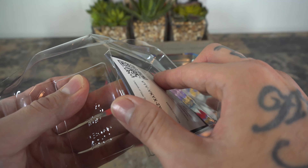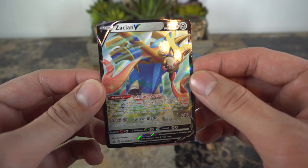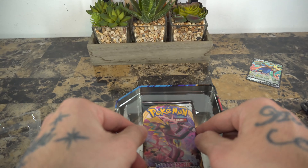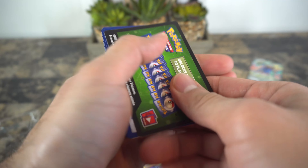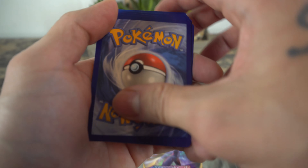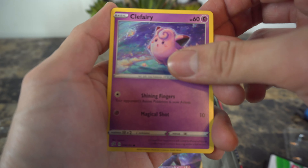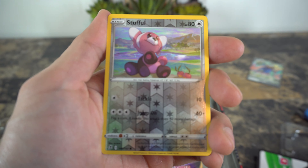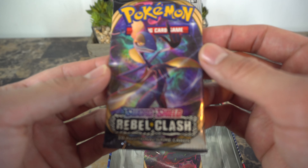There's the code for you guys, and Zacian V — not a big fan of these cards, I don't really like the illustrations, but I do like the Pokemon. Now let's see what we have here. Sword and Shield Rebel Clash — take that! One, two, three to the side, and energy in the back right with the water energy.